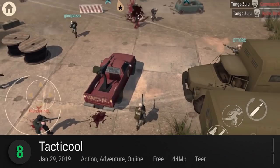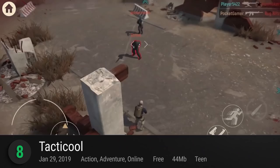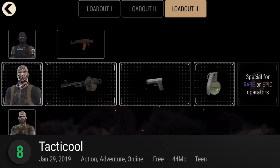8. Tacticool — Panzer Dog's action game is simple: grab a car, pick up friends, and beat your foes in an intense 5v5 mobile shooter. It's packed with real-time physics, destructible environments, and fast-paced battles. Choose from multiple operators and unlock over 50 weapons to take down your enemies. It has a provisional PlayScore of a flat 9.